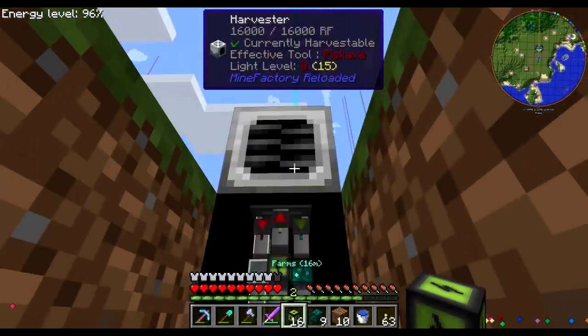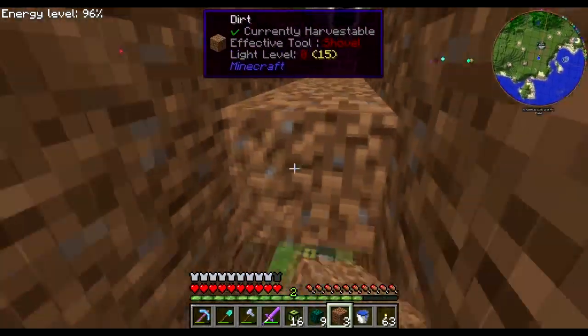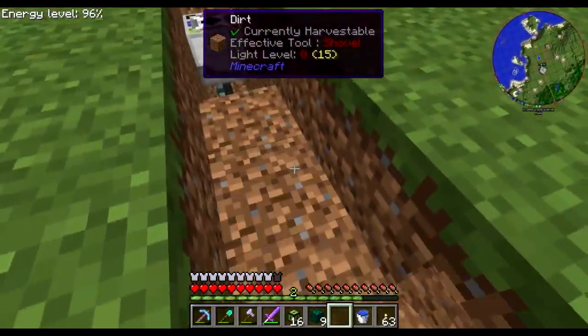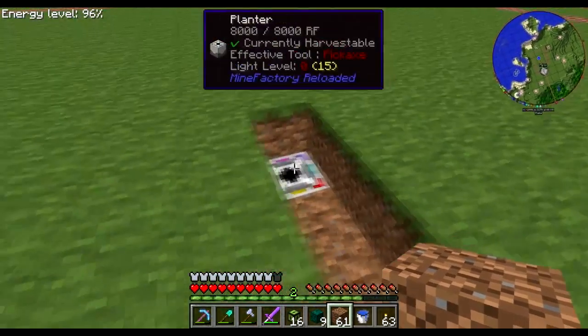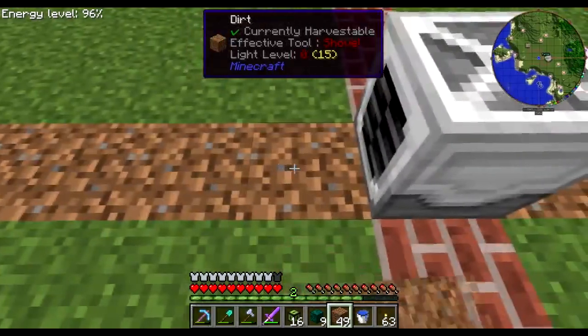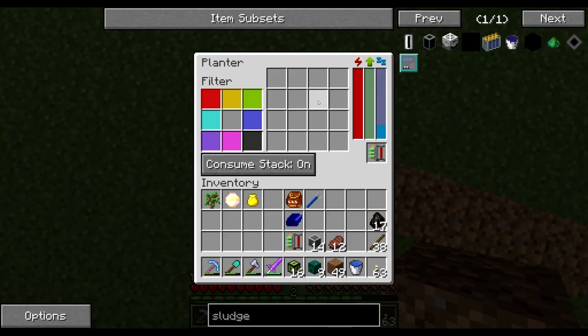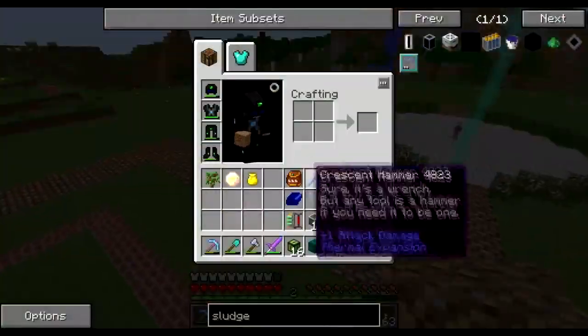That's the first part of our little setup completed. I'm just going to cover up what I need to cover up. I need to insert the first set of saplings manually. Plenty of power, waiting, waiting — but before I actually go and put the saplings in, I want to deal with this sludge boiler issue.